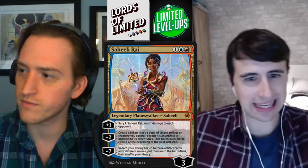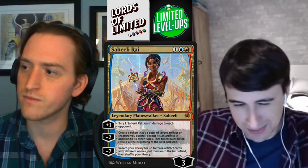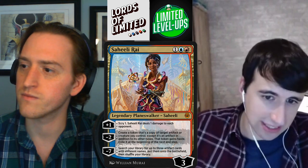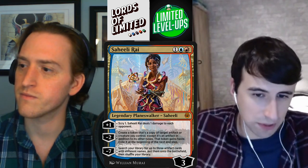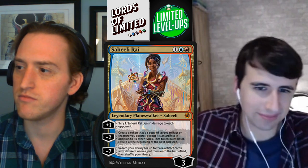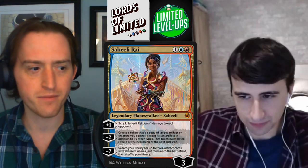Next up we have Saheeli, the Gifted — one blue-red for a three-loyalty planeswalker. Plus one: scry one, Saheeli deals one damage to each opponent — very marginal but fine. Minus two: create a token that's a copy of target artifact or creature you control, except it's an artifact in addition to its other types. That token gains haste, exile at the beginning of your next end step. Minus seven: search your library for up to three artifact cards with different names, put them onto the battlefield, then shuffle your library. C, like a C-minus. She's not great. There are a few cute things you can do with the minus ability, but if you're in blue-red you will play this card — she's on the lower end of playables.